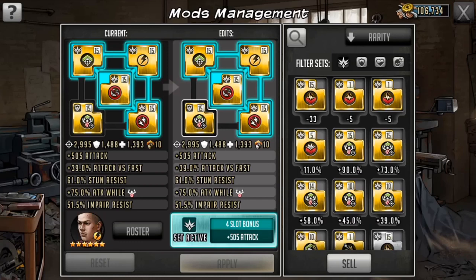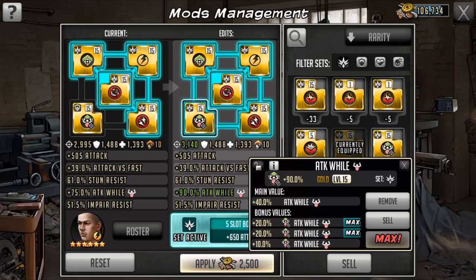I recently got an attack up when taunted mod in the attack set, and it leveled up really nicely — almost perfect: 20, 20, and 10, so 90% more attack. I'm actually interested to know how this will affect him in matches overall, because I think he's going to be very strong.